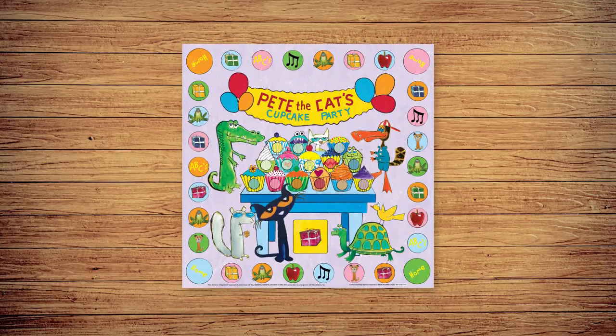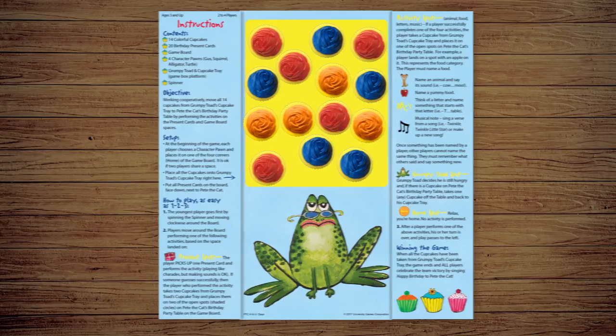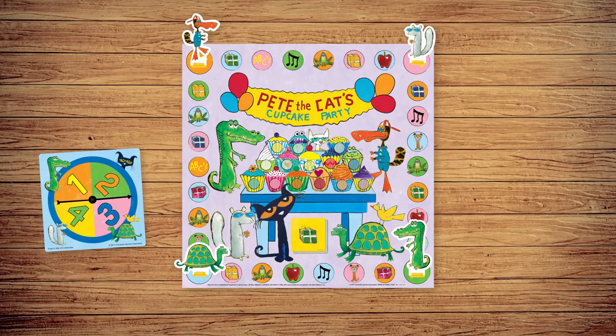Ready to play? Place the game board in the middle of the table and place the cupcakes onto Grumpy Toad's cupcake tray. Place the present cards next to Pete the Cat face down. Each player chooses a character and places it onto any of the four corners of the game board. The youngest player spins first.